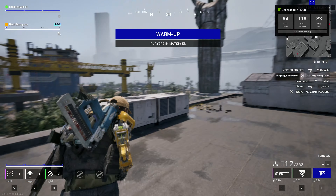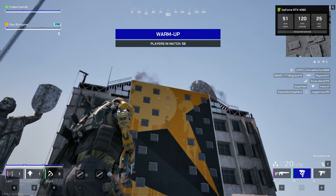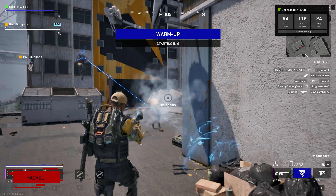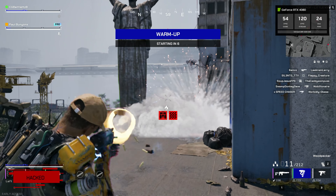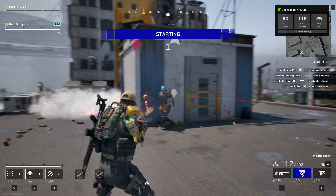And you might be saying, just turn down the settings, ya noob. I did. I turned them down to low with DLSS set to ultra performance. Did this help? Nope. Everything just looks a lot worse. Frames might have increased slightly, but it's really nothing.